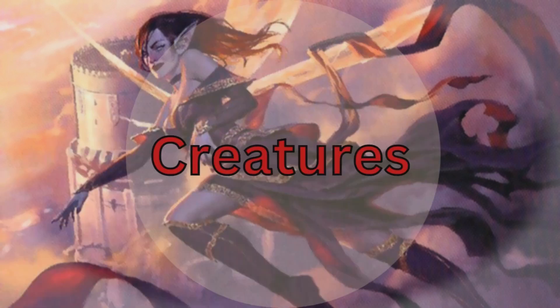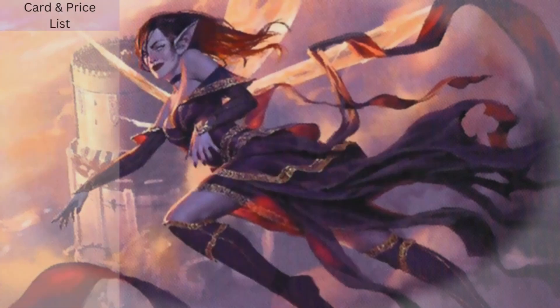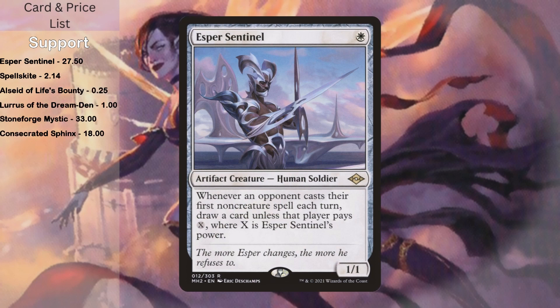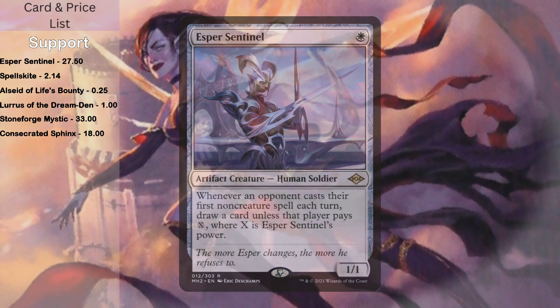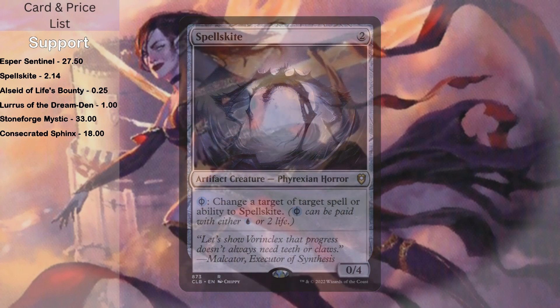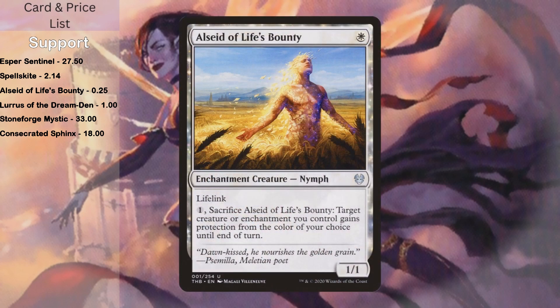Let's start with the creatures — specifically the support-type creatures. We have Esper Sentinel, a 1/1 human soldier that is also an artifact creature. Whenever an opponent casts their first non-creature spell each turn, they can pay mana equal to his power, or he gets a draw card. He also triggers Aleila's on-cast ability to make a creature. Spellskite is a 0/4 artifact creature for 2 with Phyrexian Blue — you can change the target of target spell or ability to Spellskite. This is a great way to protect Aleila and, again, trigger for a fairy.